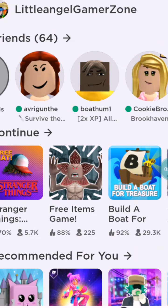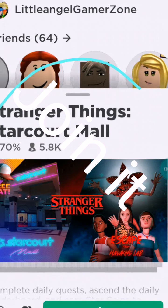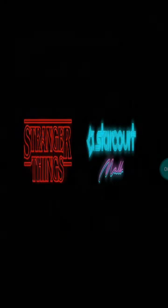First, what you gotta do is join Stranger Things Sticker Mall and play that. Next, what you have to do — wait, it's loading.